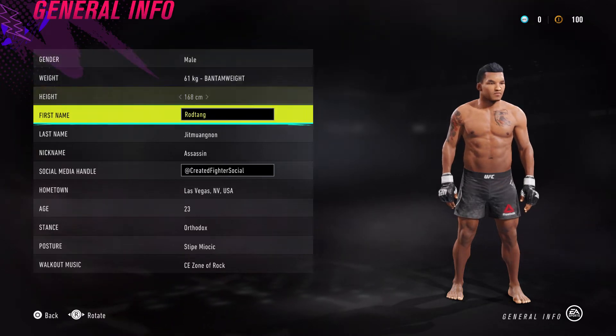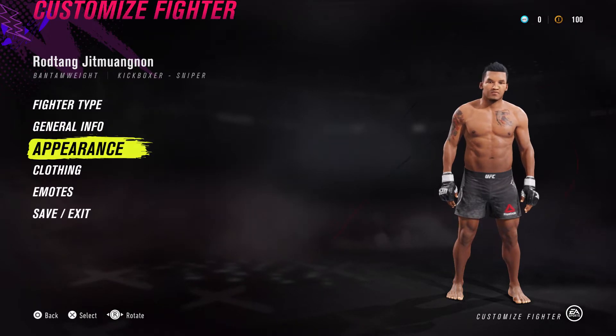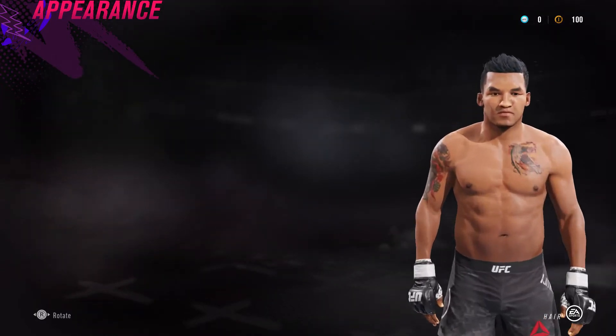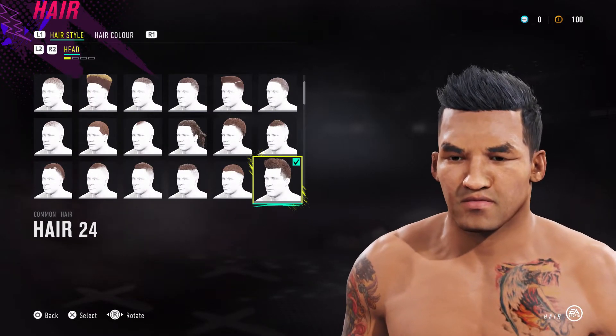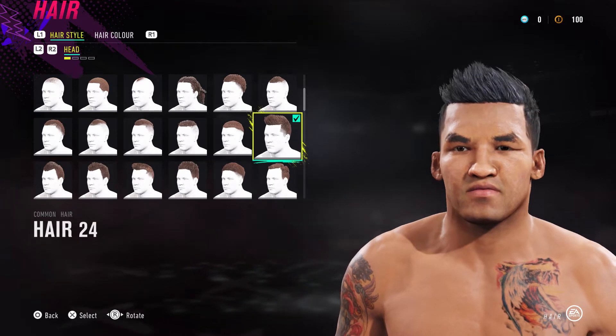Killer — an absolute killer. 'Assassin' is a well-earned nickname for him. He's the kind of Muay Thai fighter you see in those films that just comes forward, powers forward, just takes the hits and gives it back twice as hard. Today we're going through Rod Tank.